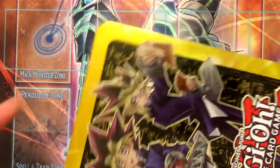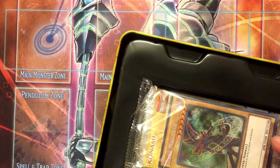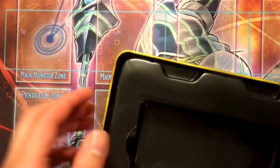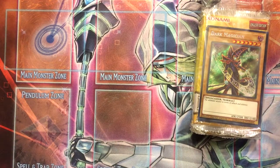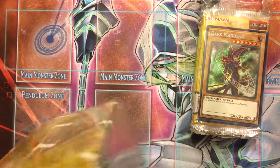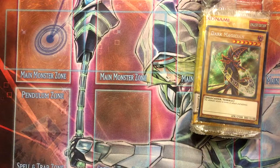If they had 2018 tins that were cheaper I'd probably jump on that too. We got promo card Dark Magician — just the tin box. I'm just gonna open all three of them real quick.